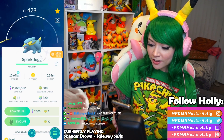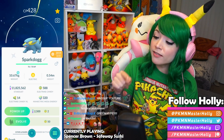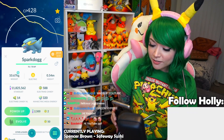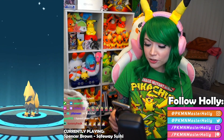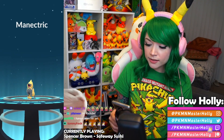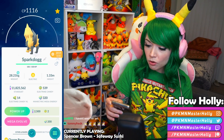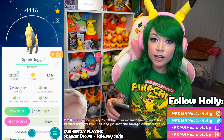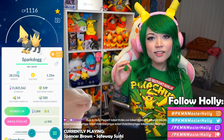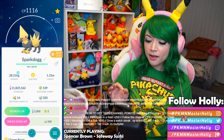Shiny Electrike is out in the wild right now, so keep your eyes out for this little blue doggo. Let's evolve him for 50 candies into a Manectric and see how he looks. There he is — great shiny, blue eyes, subdued golden accents and a dark charcoal gray body. He looks absolutely fantastic, it's a great shiny. Now let's do the mega evolution for 200 Mega Manectric energy.